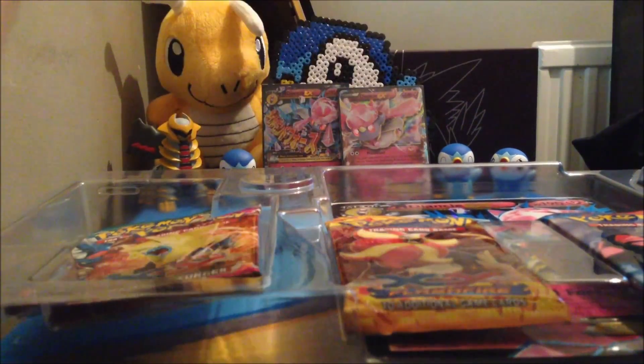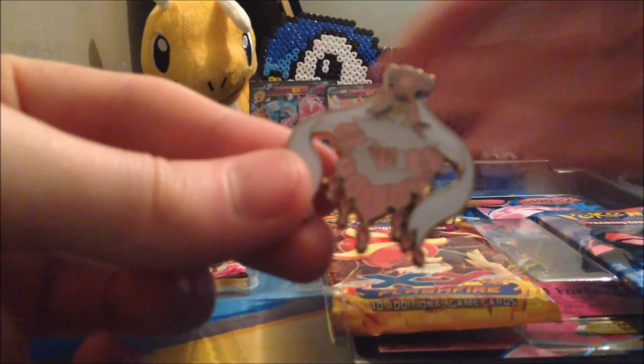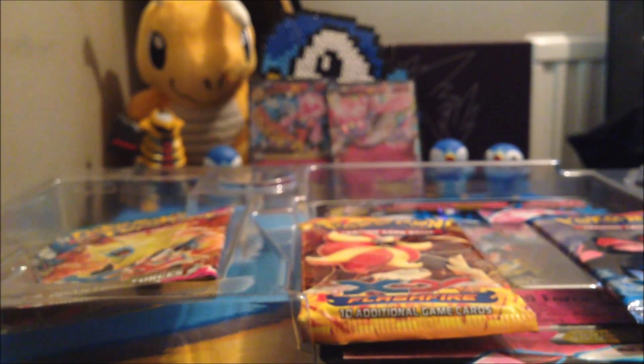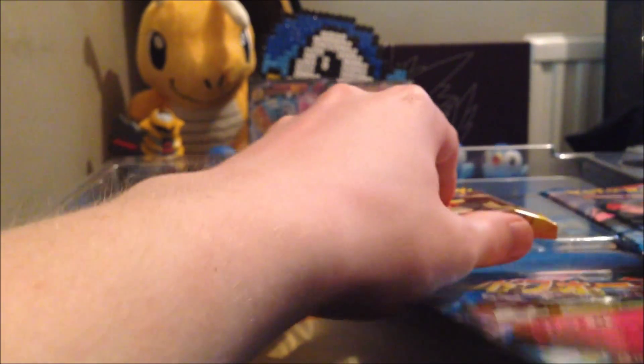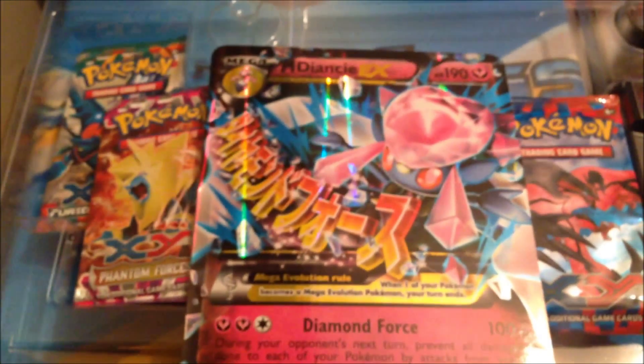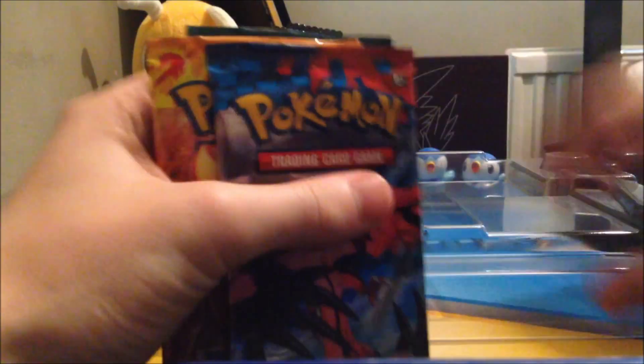For now we'll put them in the background. We also have the super detailed Diancie pin — that is super awesome, I do love my pins. We have our Diancie coin. We have our jumbo Diancie card, our Mega Diancie EX, and we have six packs: XY base, Flash Fire, two Phantom Forces, and two Furious Fists. So we will go oldest to newest.